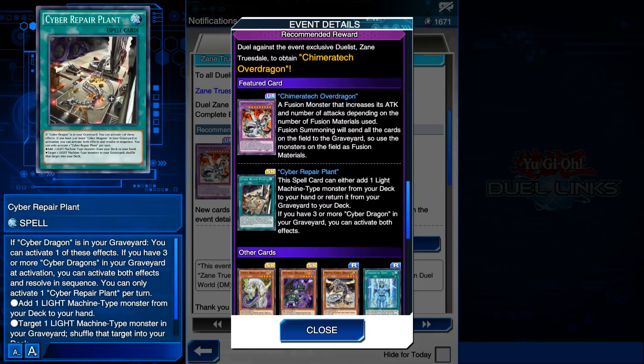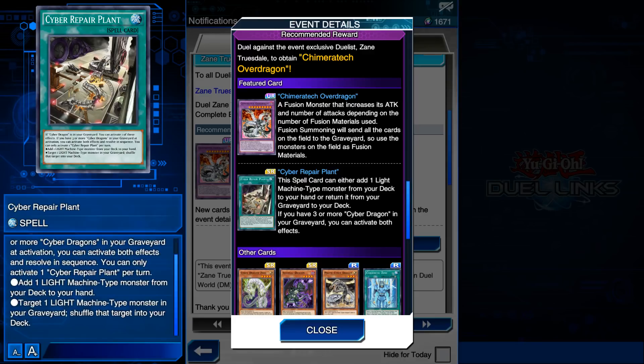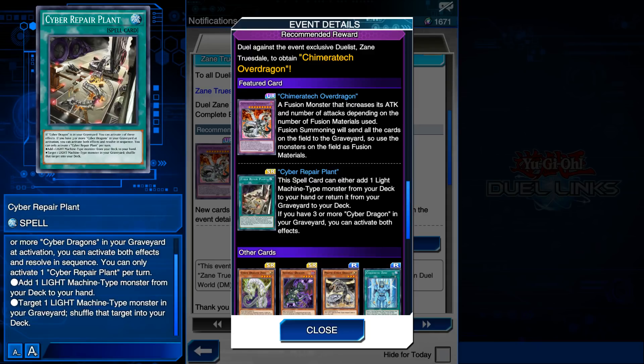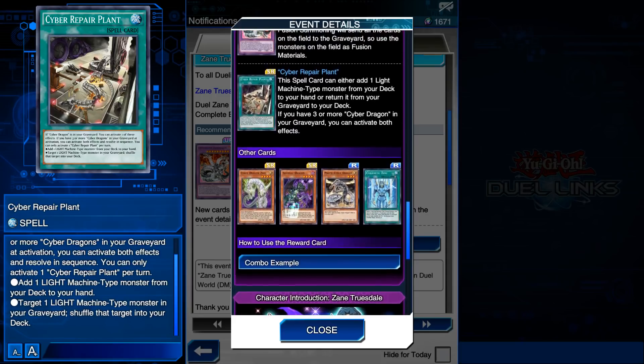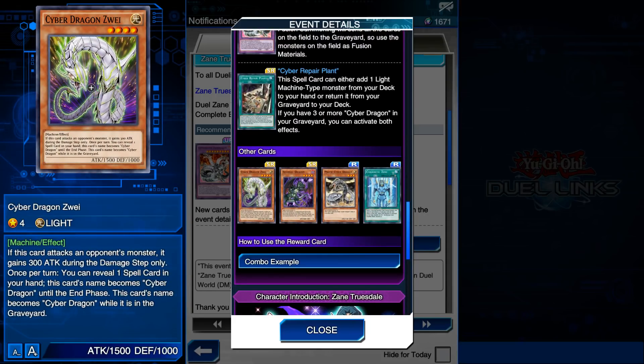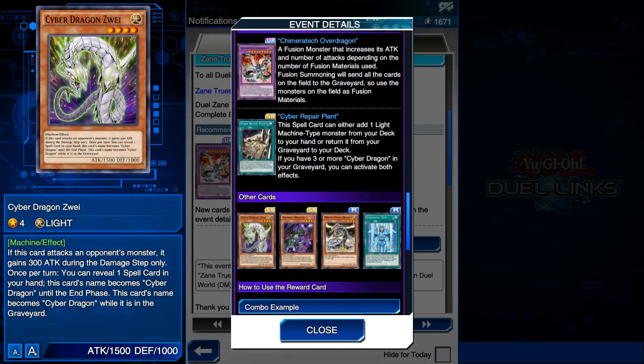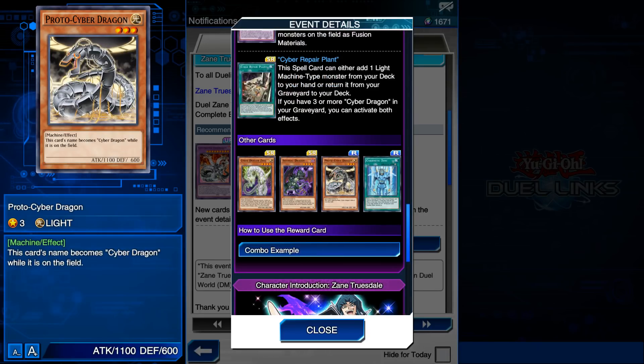Here's another card you can unlock from farming Zane: Cyber Repair Plan. With two Cyber Dragons in your graveyard you can activate one of these effects. If you have three or more Cyber Dragons in your graveyard at activation, you can activate both effects and resolve in sequence. You can only activate one Cyber Repair Plan per turn. Add one Light Machine monster from your deck to your hand, or target a Light Machine monster in your graveyard and shuffle it into your deck. This card is actually pretty good and I think it is played in Cyber Dragon decks - but right now it isn't that good because we don't have any of the good Cyber Dragons. We also have Cyber Dragon Zwei - a 1,500 attack, 1,000 defense four-star Light Machine. When this card attacks a Defense Position monster, it gains 300 attack. Once per turn you can reveal one spell card in your hand and this card becomes Cyber Dragon until the end phase. Also its name is treated as Cyber Dragon while it's in the graveyard - that's pretty neat and makes it another way to fuel Chimeratech Overdragon.